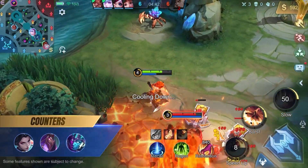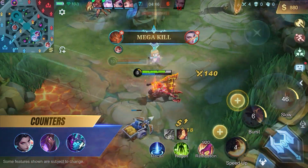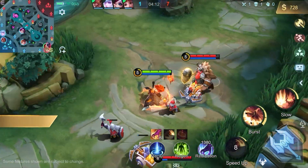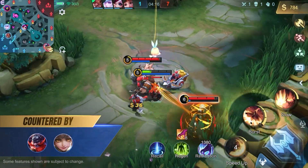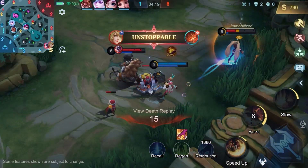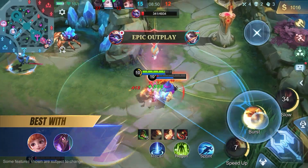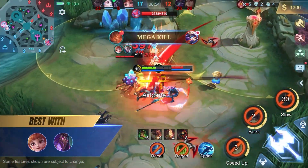Aulis has great movement speed, can remove soft CC, has strong sustainability, and performs well against heroes without blink, such as Hanabi, Eve, and Gord. He can be countered by more agile heroes or those with suppression skills, such as Franco and Wanwan. Aulis works well alongside heroes with buffs or CC abilities, such as Angela and Eve, to give him more opportunities to deal damage.